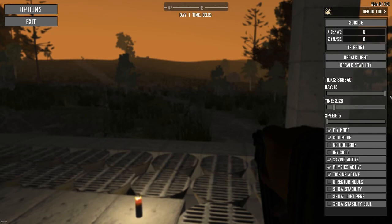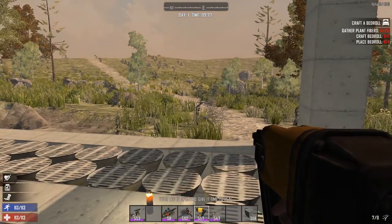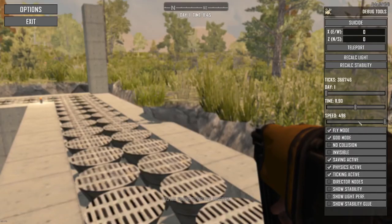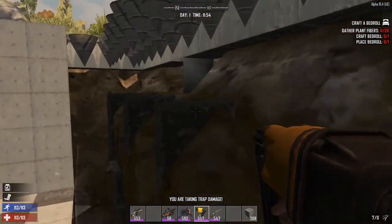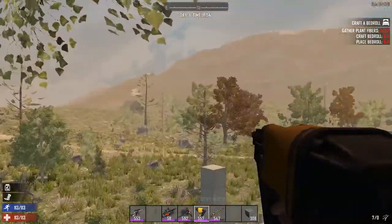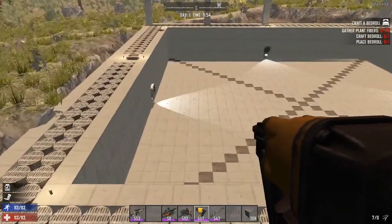In the debug menu you can change the day - right now we're on day one, you can change it all the way up to 161. You can change the time of day, make it middle of the day, nice and bright, and how fast the day moves. If you look at the time, look how fast it goes - I don't think it changes how fast zombies move, I think it's just big ticks in the game. You also have fly mode, god mode, and no collision, which I really don't like - you can sink through things, it's kind of cool but it makes building really weird and you go through the world.